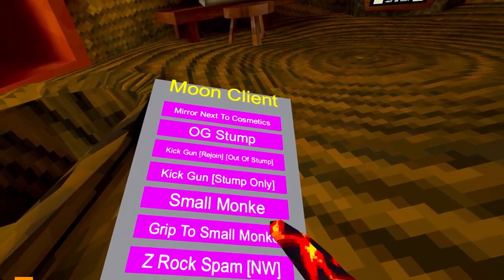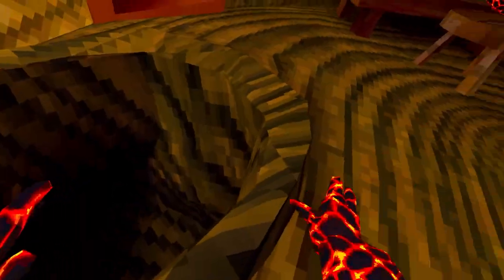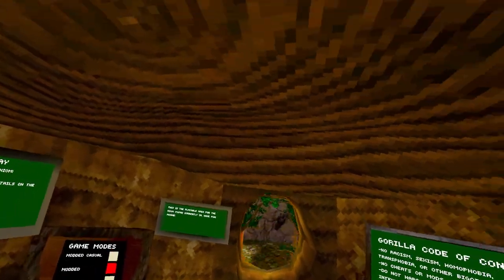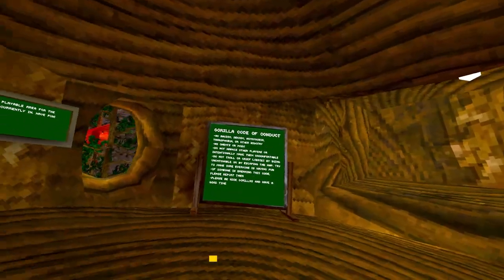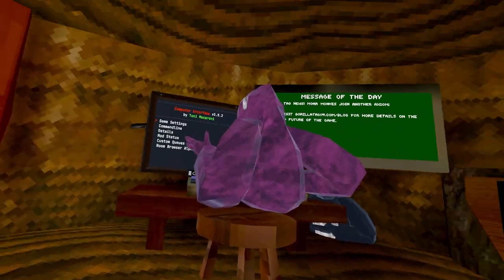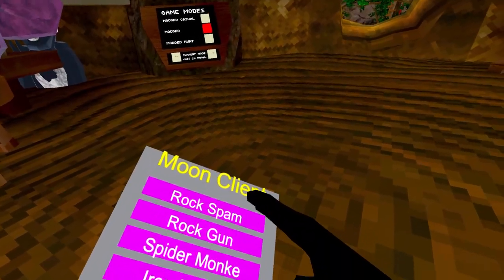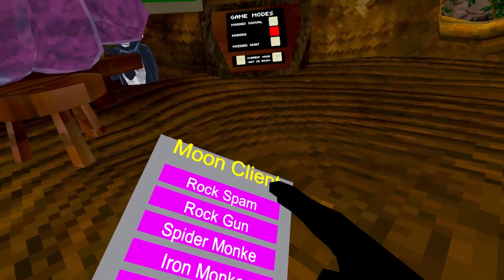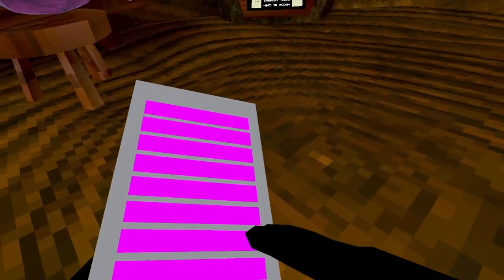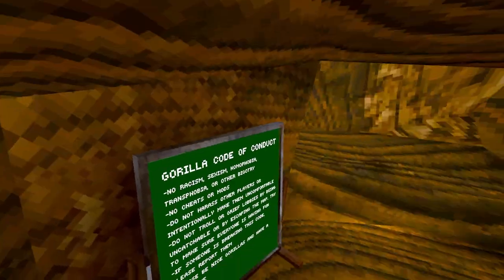'Grip to Small Monkey' — same thing but on grip: you change to small monkey when you press grip and change back when you release. 'Xerox Spam' — not working. 'Rock Spam' — doesn't work. 'Rock Gun' — doesn't seem to work either.